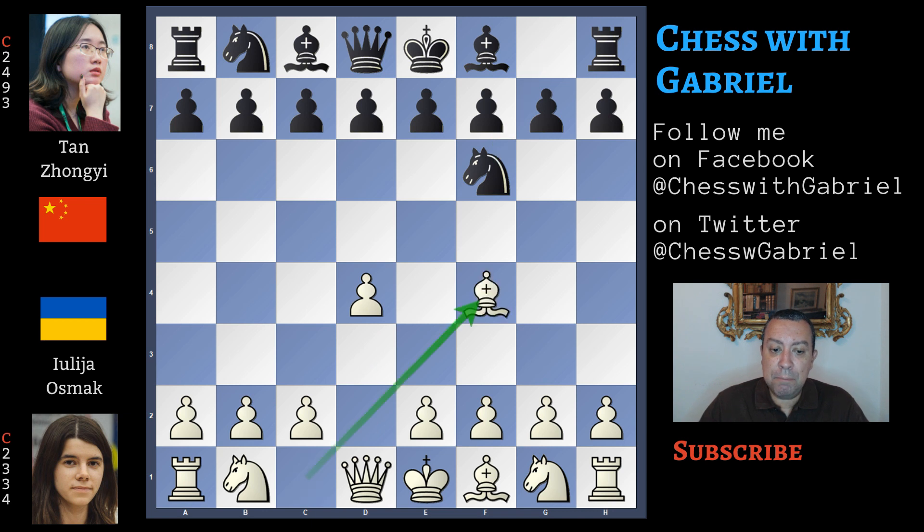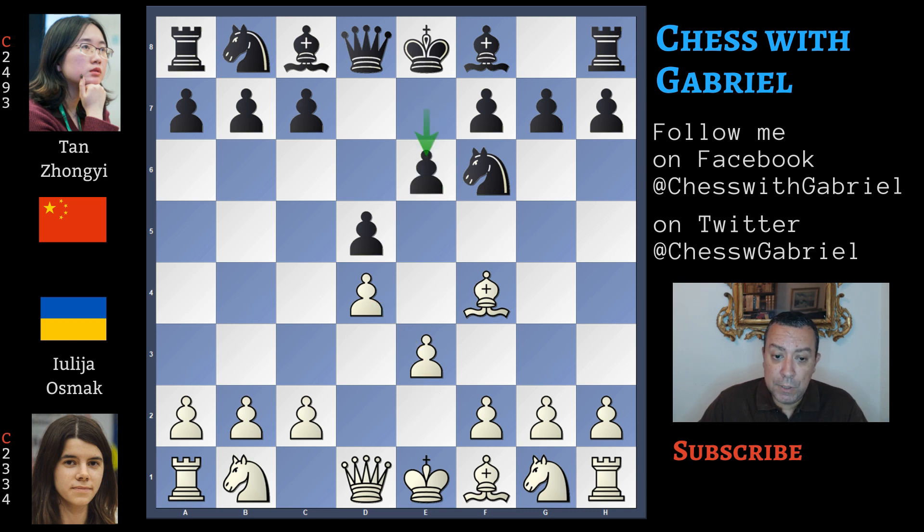Tang answers with knight to f6. Bishop to f4 is the modern way to play the London System, postponing knight to f3 — even if playing knight to f3 first, the opening is more flexible and white can also switch to the Torre Attack, the Colle System, or the Queen's Gambit Declined. After bishop to f4 it's clear white wants the London System. Here comes d5, e3 that immediately protects d4, giving white more developing freedom on the queenside, and now e6.